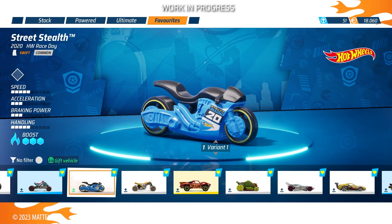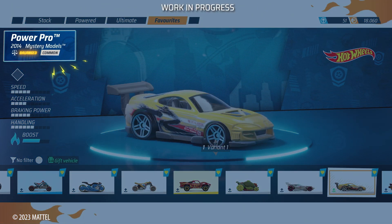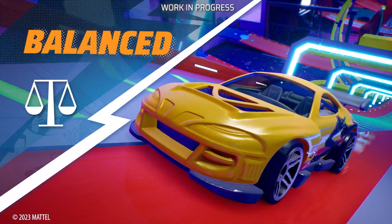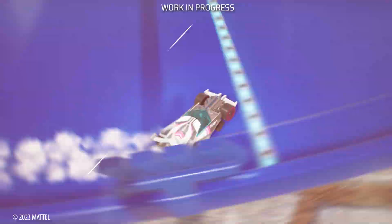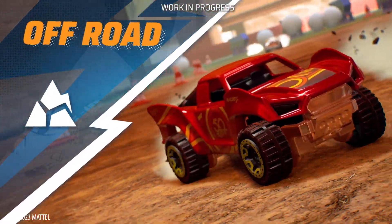You have your own style and personality and now your vehicles have theirs. You can check the new categories here: Rocket — faster on straights. Balanced — a good mix of speed and handling. Swift — lighter and competitive. Drifter — to go into corners like a pro. Heavy Duty — massive and stronger. And Off-Road — well, you get it.